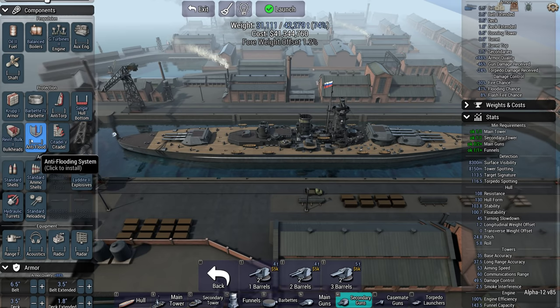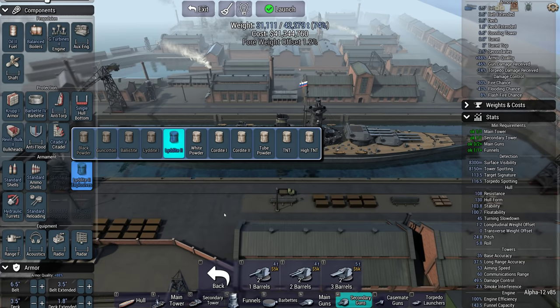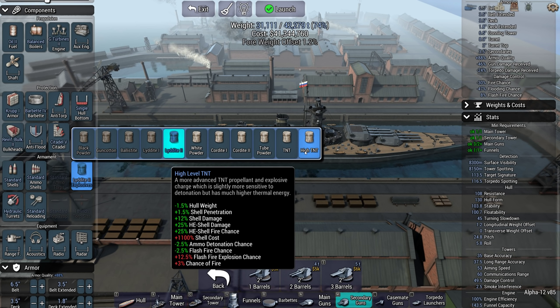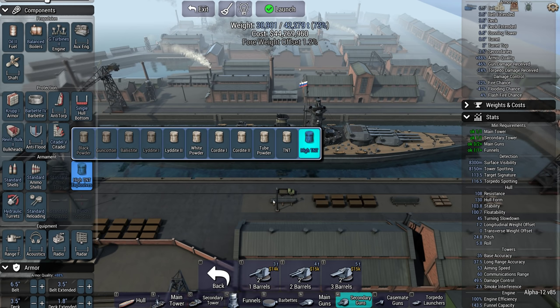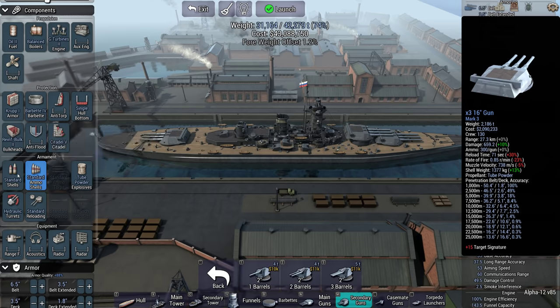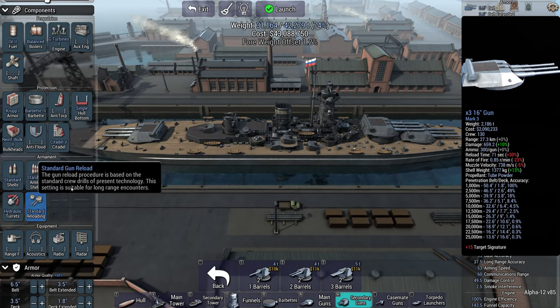Those are the only systems that affect your flash fire chance. There is a build restriction, by the way — we're not allowed to use deck-mounted torpedo launchers. Underwaters are fine though. Could go high TNT — that gives me a general purpose, but that still gives me 4%. If I go tube powder lights... nah. We'll stick with standards. 2% — gonna risk it.